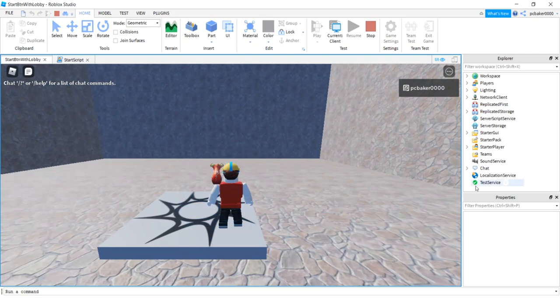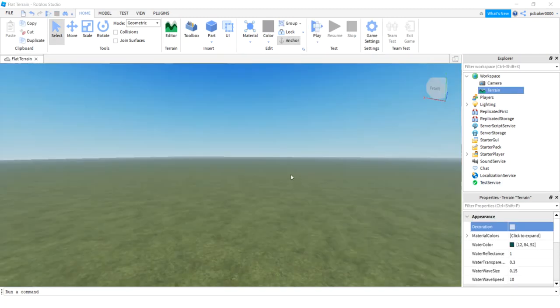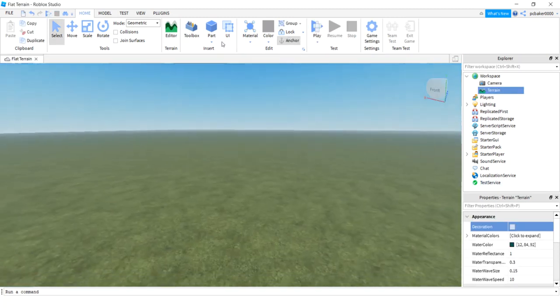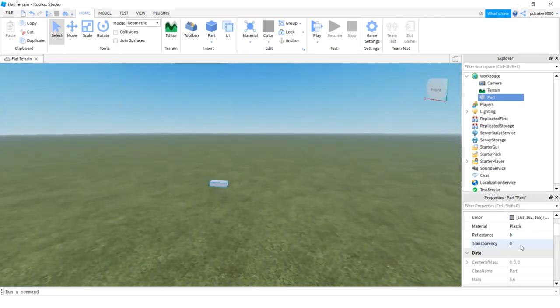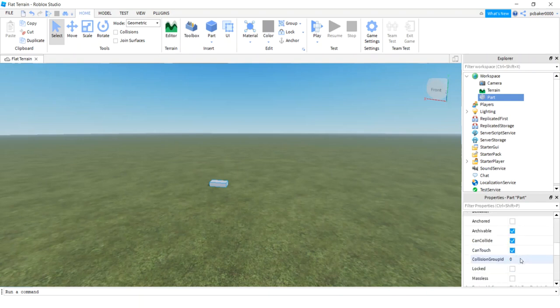So if you want to build along with me, I'll get a fresh world and you can build along. Now we have a fresh world — let's go ahead and put a lobby in there. We'll make a very simple one. I just added a part to the world; I'm going to make that the floor. Let's go ahead and anchor it and we'll make the size 50 by 2 by 50.